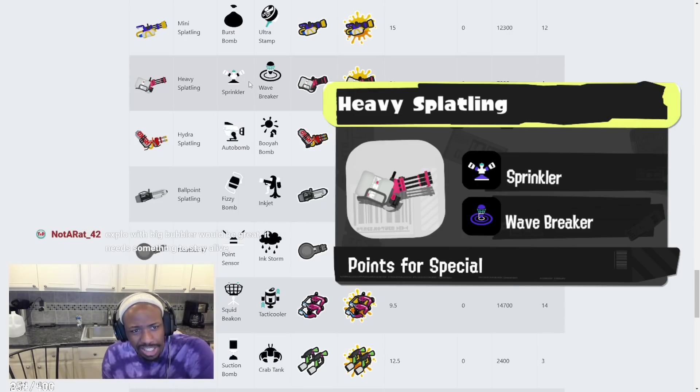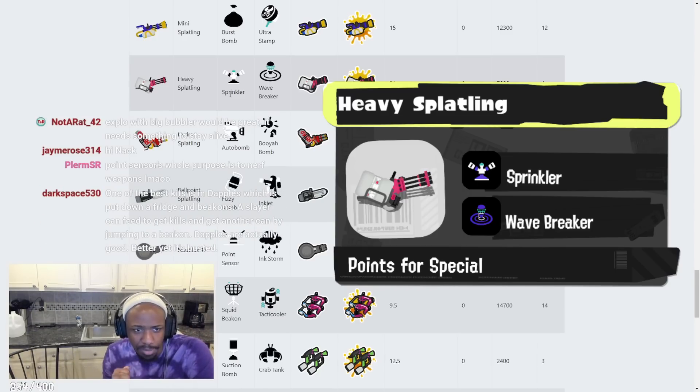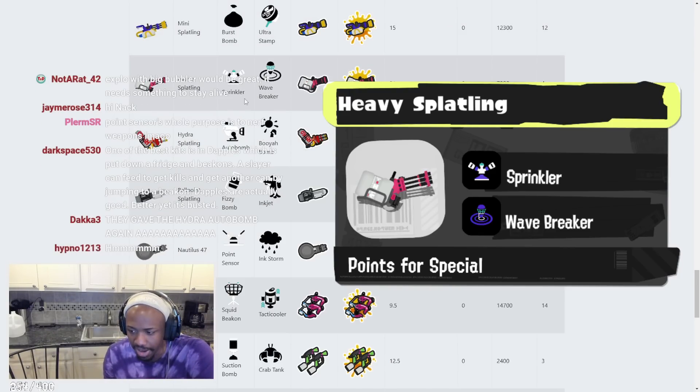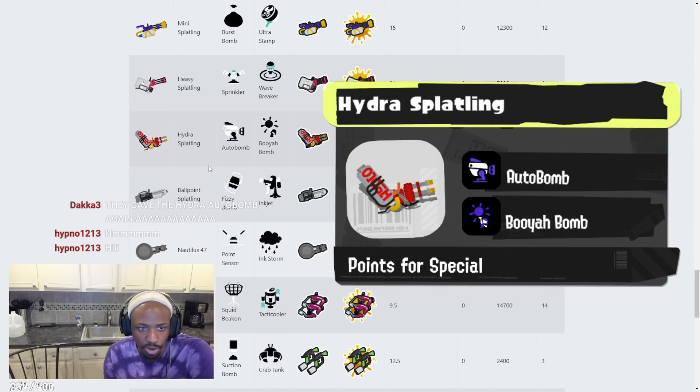Heavy Splatling has Sprinkler and Wave Breaker. Throw away the Sprinkler, but Wave Breaker is decent — I actually like that. With Heavy Splatling, Sprinkler probably makes more sense than a bomb because a lot of the time you're not really throwing a bomb as a Splatling. It helps with farming and getting paint down, so it might not be that bad.